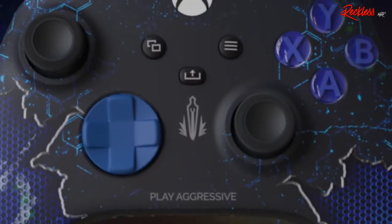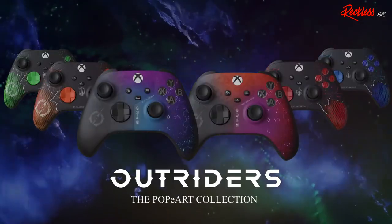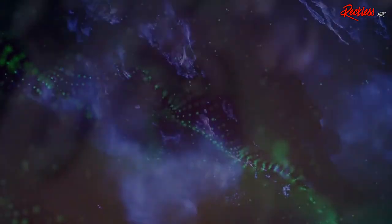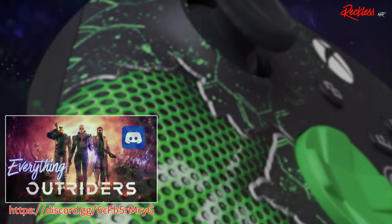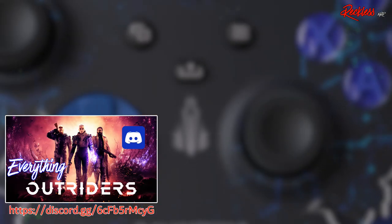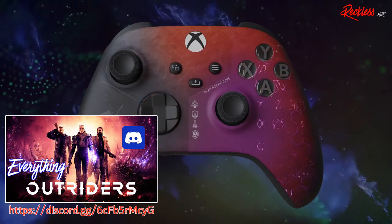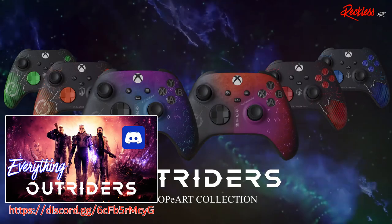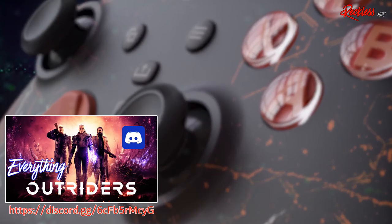So you made it this far in the video and you want to know the details of the Outriders giveaway — my giveaway. Well, it's very simple. All you have to do is follow me on Twitter and put your platform of choice in the hashtag giveaway section of the Everything Outriders Discord. That is all. You don't even have to subscribe to my channel to participate, but if you did, the support would be greatly appreciated. The giveaway will go until Wednesday, March 31st, 2021 at 6pm Eastern Time. A link to my Twitter and the Discord are in the description box below.